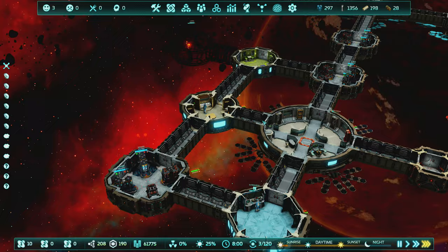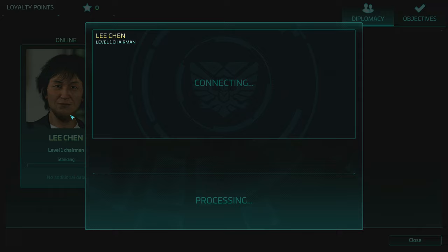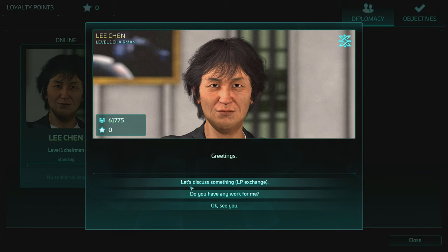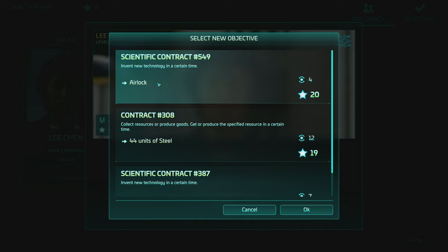Now I have a transceiver, let me check how the conversations work - these are all voiced characters. I click Lee Chen and the response is way faster than it used to be. I can discuss an LP exchange to get things from him using loyalty points, or ask if he has work for me. He has contracts: invent a new technology within four orbits to earn an airlock and 20 loyalty points, or collect certain resources in a set time. Lots of different tasks available.